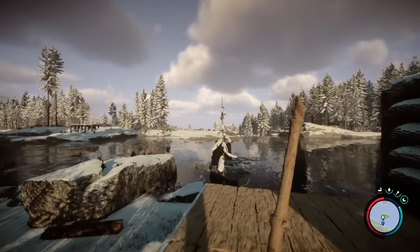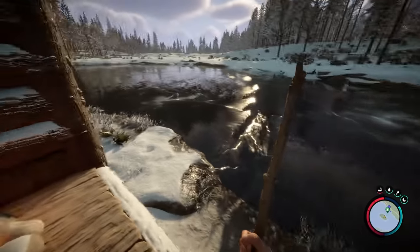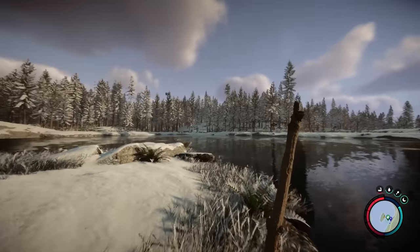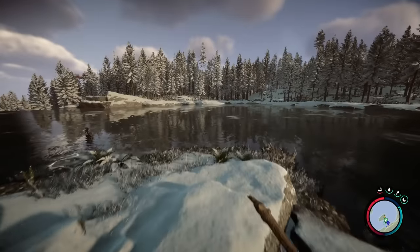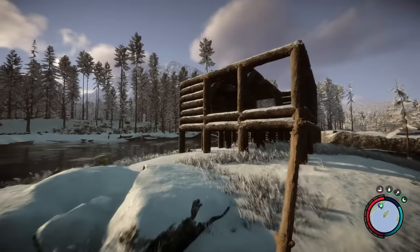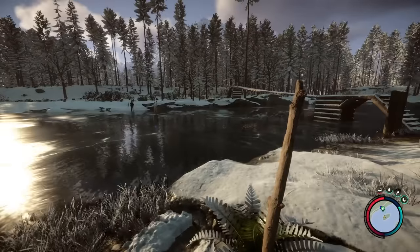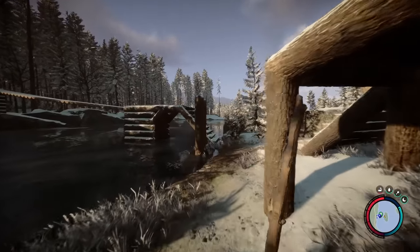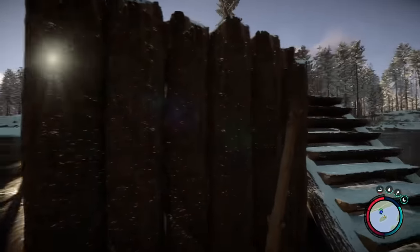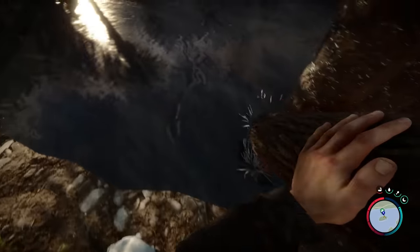The only real downside to this base is that once it's winter the water will freeze over, which means the cannibals will be able to get to your base — but that only happens in winter. The rest of the seasons they won't be able to reach you, which gives you plenty of time to build. You don't even really need a house at this location — you could just build the bridge over and stick logs in the ground to make a nice big fence.